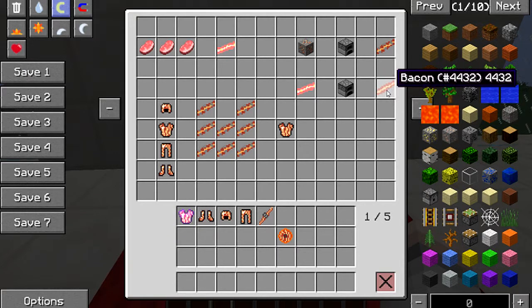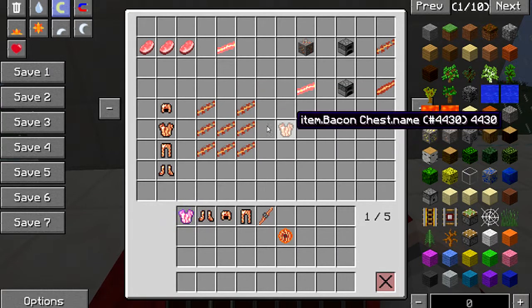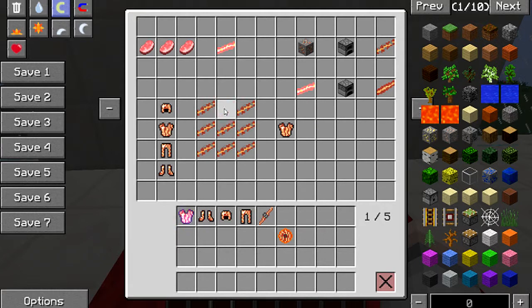This is what you need to make all the armor and tools. If you want to cook your bacon to eat, it gives you a couple of bars of hunger restored. You just put your normal bacon in the furnace and that'll cook it for you. For raw bacon it's just three pork chops like that.